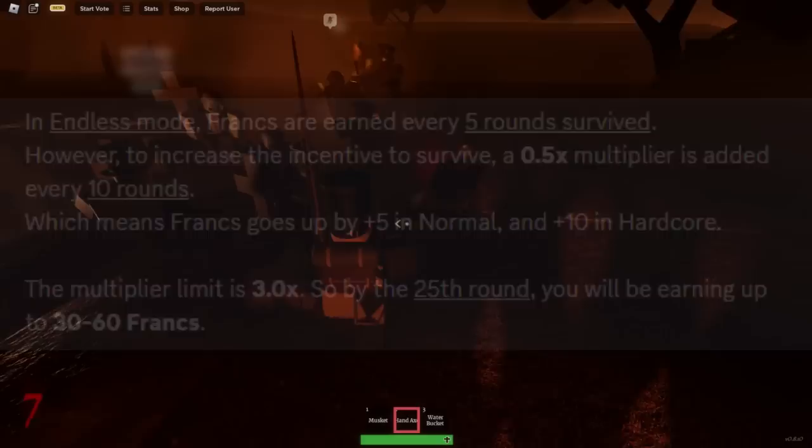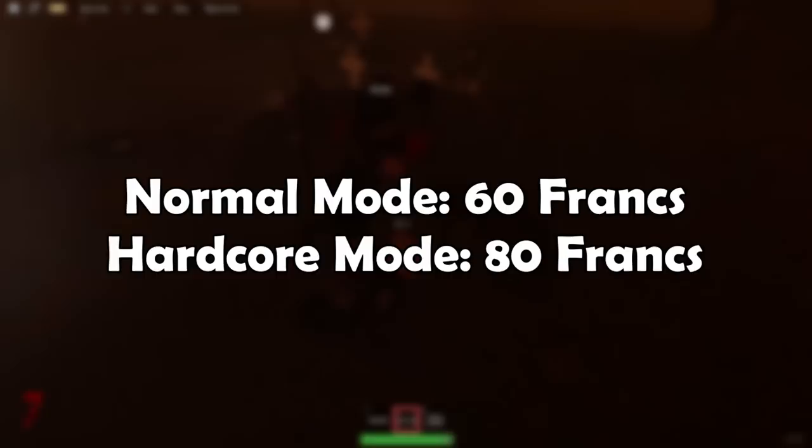And then finally, you can earn Franks by completing the Halloween event — the Sleepy Hollow map. In normal mode you'll get 60 Franks, and in hardcore mode you'll get 80 Franks. Now let's move on.